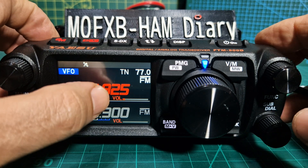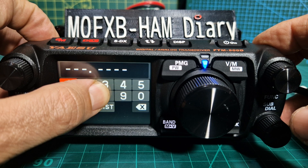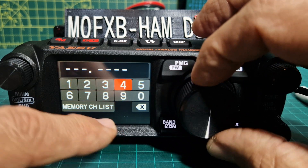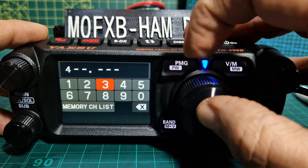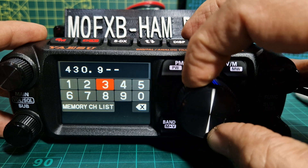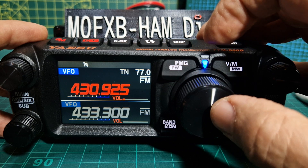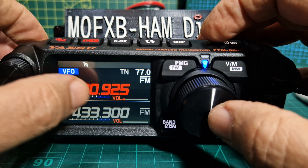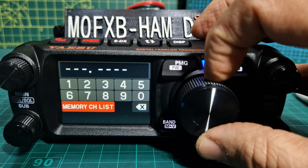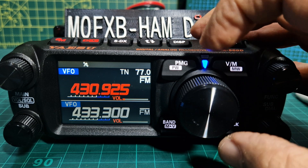We put it in using the microphone, but you can also just hold down the screen if you want. Hold a bit longer, there you are, and you can now select with the large knob: 4-3-0, then push it. 4-3-0-9-2. You've also got a shortcut there — have you noticed? Just hold it down, go to memory channel list. Pretty good, eh? Let's go back and make sure we're in VFO. 430.925 is the right output for my GB3FI.